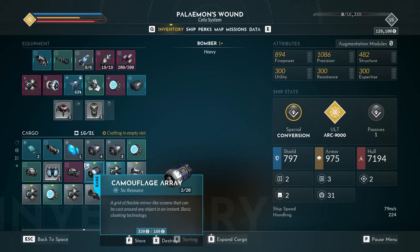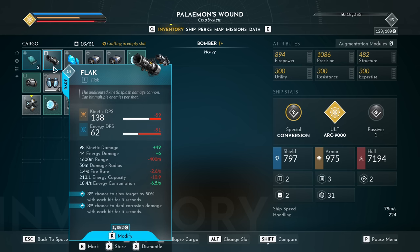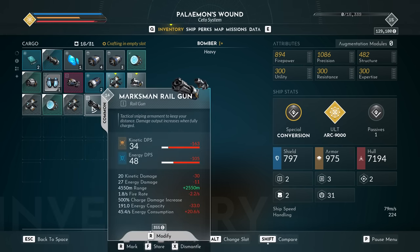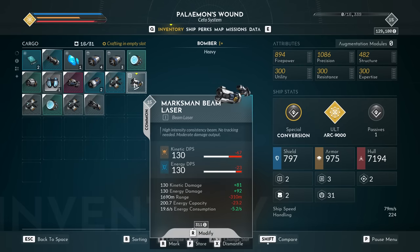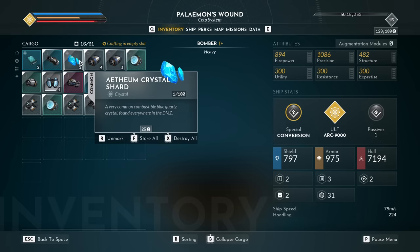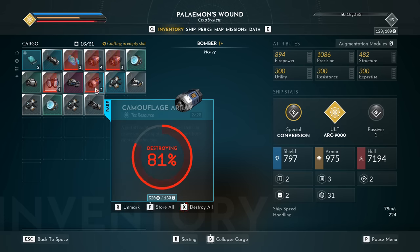With more loot also comes more control over your inventory. Equipment can now be marked for batch actions, so you can store, destroy, or salvage multiple items quickly and efficiently. And if you have some items selected that can't be salvaged or alternatively destroyed, the batch action only applies to the equipment that can take that action, so you can't screw it up.